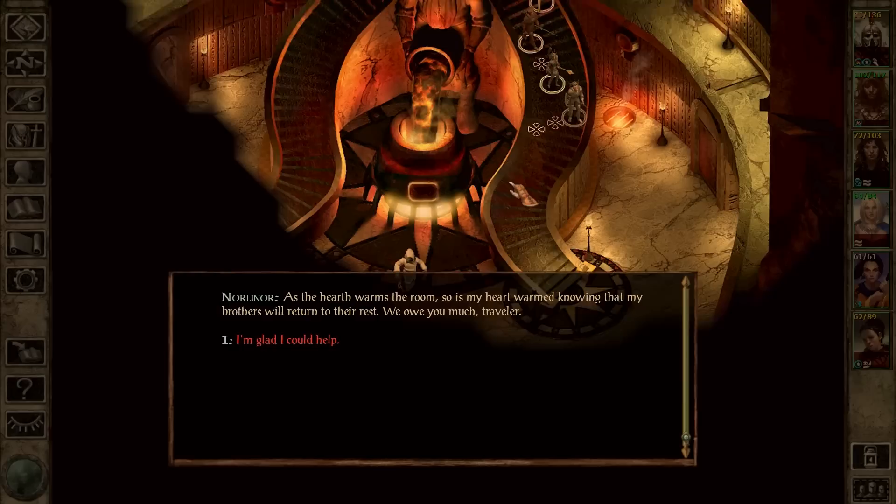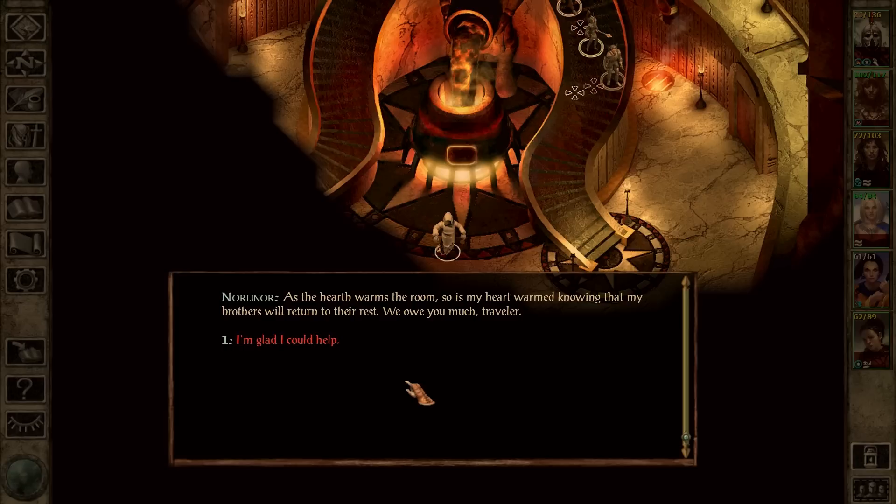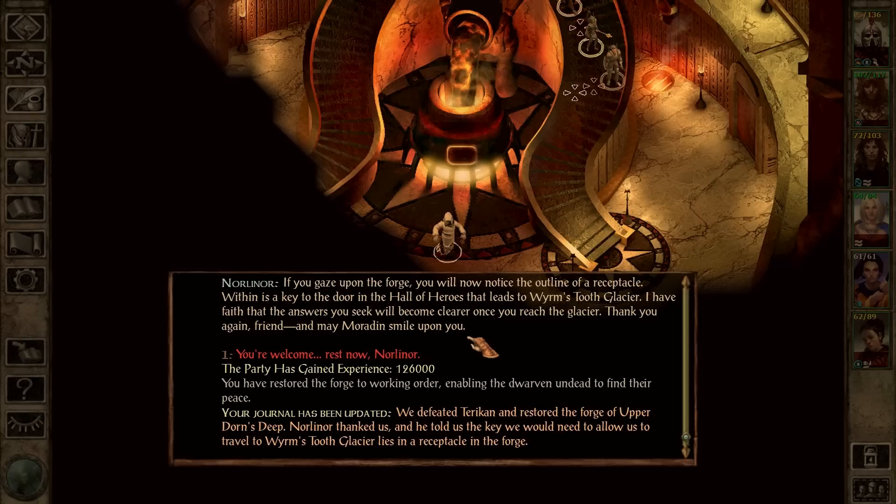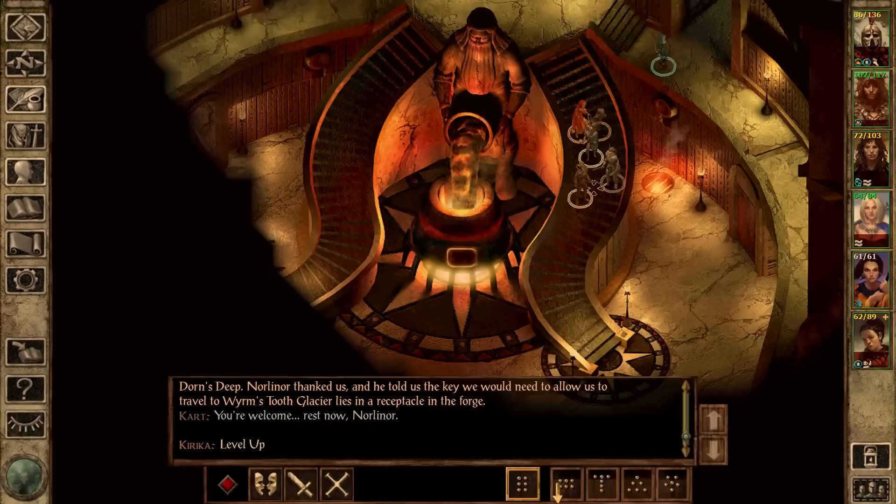Sir? Where are you sir? There we are. 'As the hearth warms the room, so is my heart warmed knowing that my brothers will return to their rest. We owe you much traveler.' I'm glad I could help. 'If you gaze upon the forge, you will now notice the outline of a receptacle. Within is the key to the door in the Hall of Heroes that leads to Wormstooth Glacier. I have faith that the answers you seek will become clear once you reach the glacier. Thank you again friend, and may more than smile upon you.'